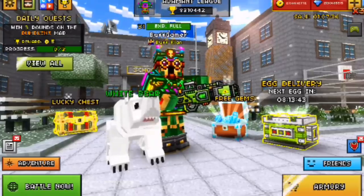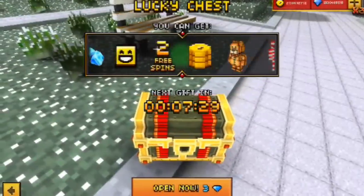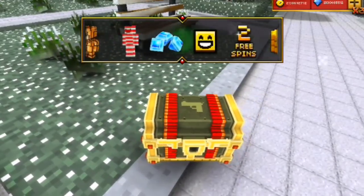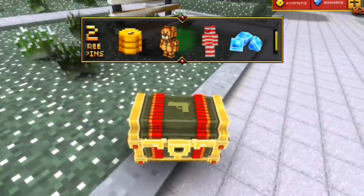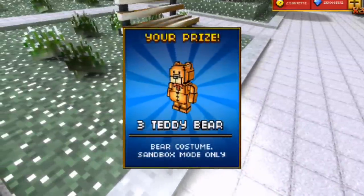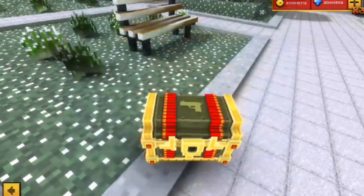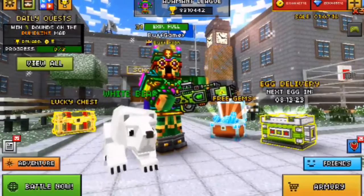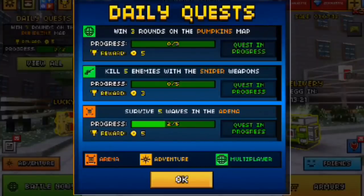The first way you can get coins is through Lucky Chests. You can just open some every day and if you have luck you're gonna get some coins, but it doesn't give you that much — just like 5 to 10 coins max. So this is one of the ways you can get coins.